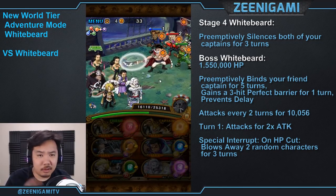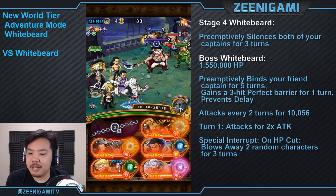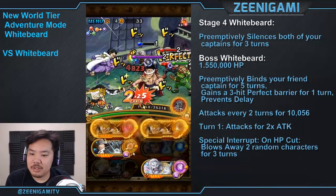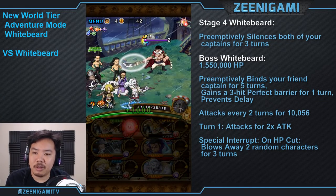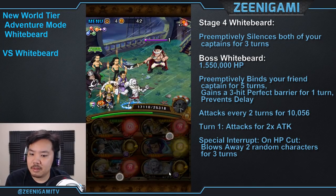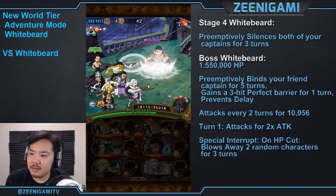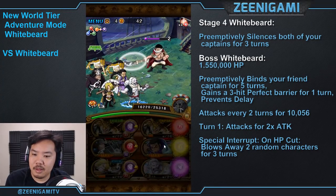Boss Whitebeard has 1.55 million hit points the first time you fight him and attacks for 10,000 damage. He's going to bind our friend captain — we'll use Sanji to get rid of that and set our chain to 2.5. We'll use our special this turn to do serious damage. If you don't have the Zunesha ship, you'll still have perfects harder to hit and can't get through the 3-hit perfect barrier. On Whitebeard's first attack he's going to attack for 20,000 damage, so use a damage reducer if you need to.